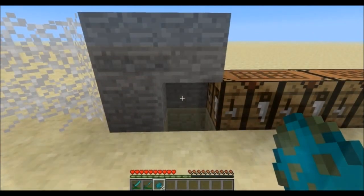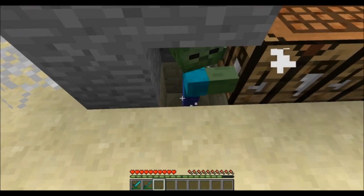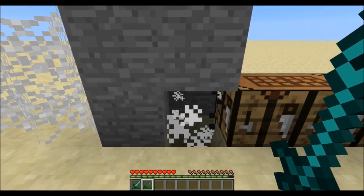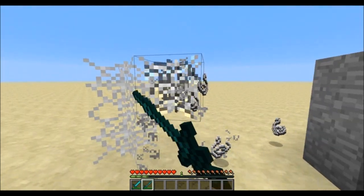Extended swords will do up to two hearts more damage depending on the materials used in the recipe. They will also have a fifty percent higher durability and will actually mine blocks fifty percent faster. Note that this only applies to the two block types that can actually be mined with swords.